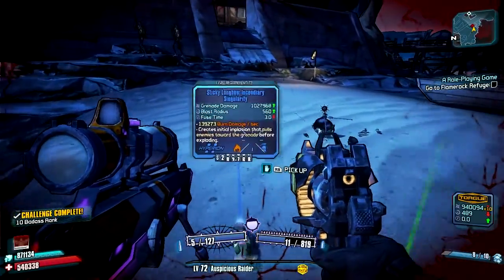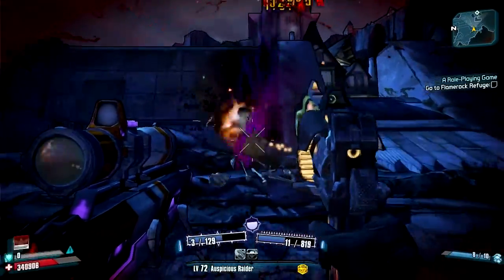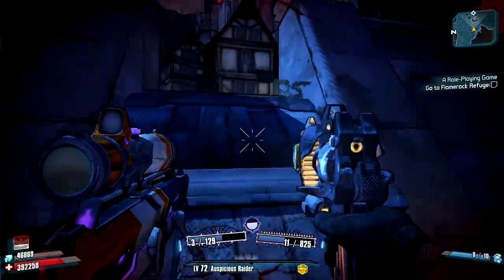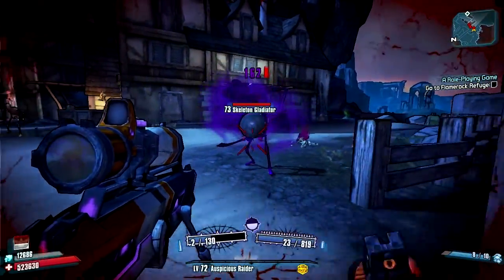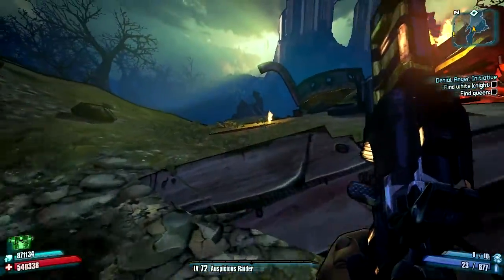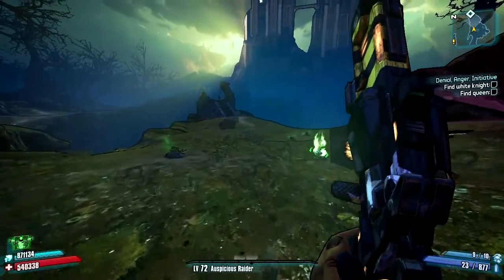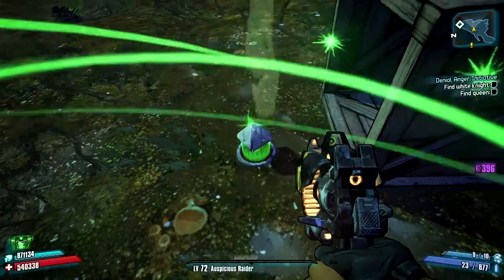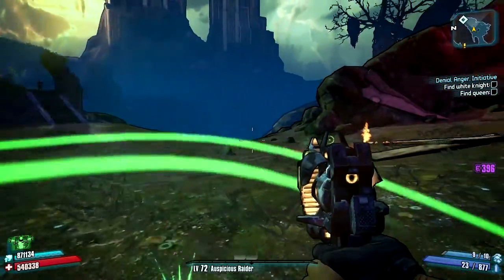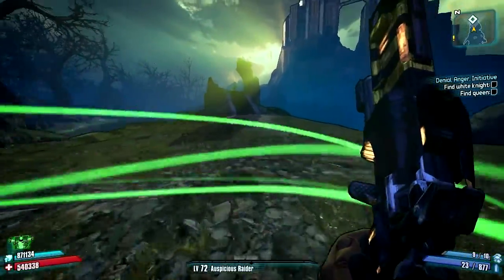Mr. Boney Pants Guy didn't drop anything too great. But like I said, I'm just going to play through a little bit, and most likely I'll be back when we are ready to pick up the Grog Nozzle — then we can really test the combo out. Thought I'd bring it back here for a little bit because we are about to do a boss battle. There's an ammo shrine. I remember this boss battle giving me trouble in the past, so we're going to see.